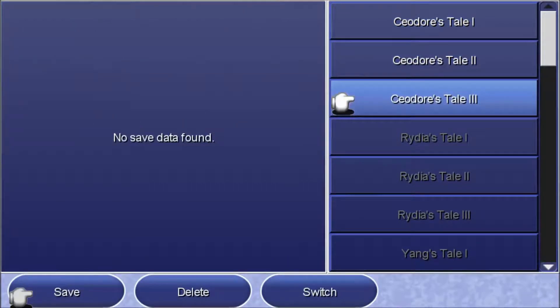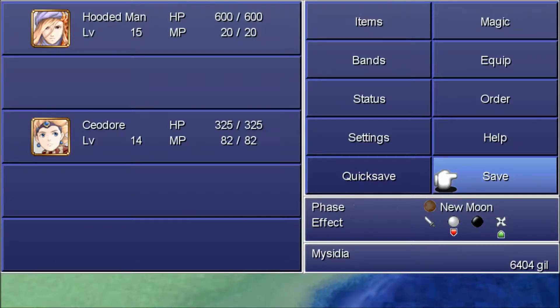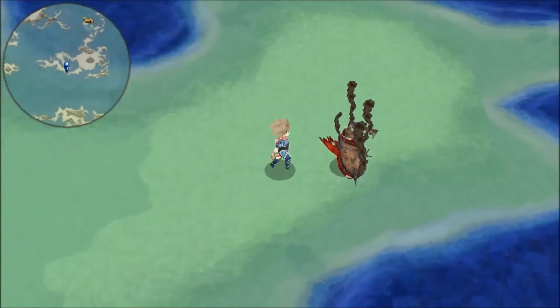Let's save. There was a New Moon — magic is down. I think it might mean that Shuricane means items or weapons. From looking at the map, it looks like we're near Misdia, so let's head that way.